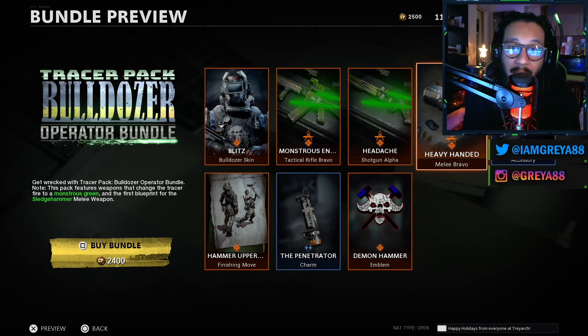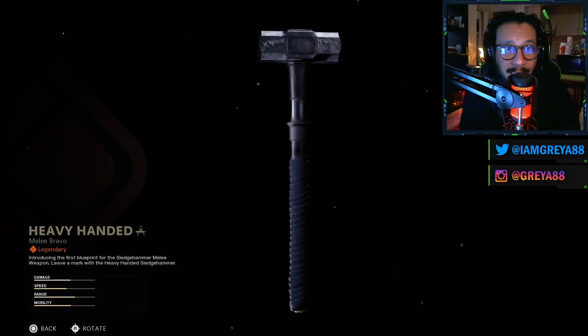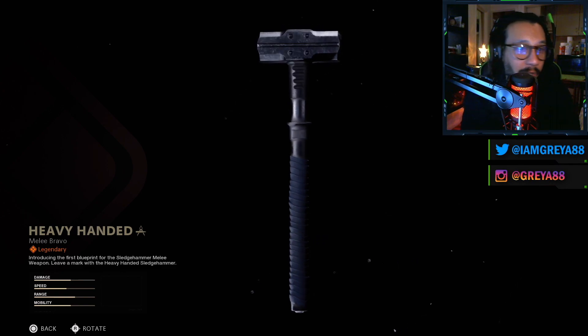And here it is — the brand new melee weapon, the sledgehammer. It says 'Knock Knock' right there on the side. Here's a full 360 for you guys, very good looking.